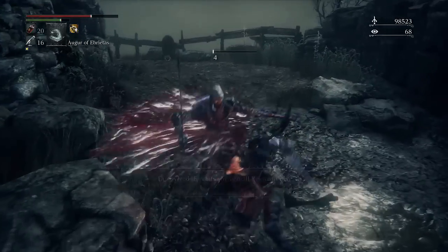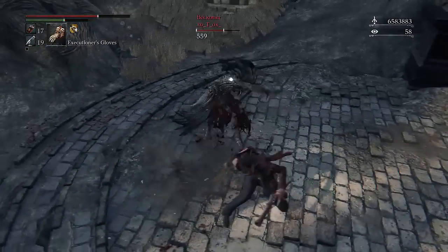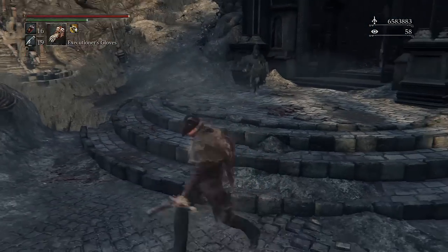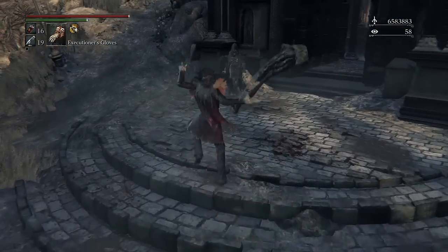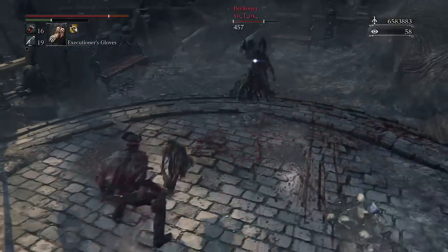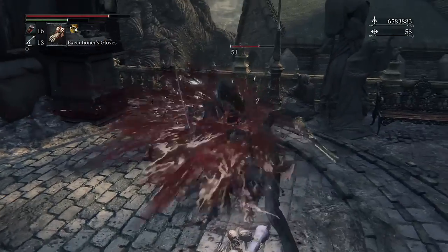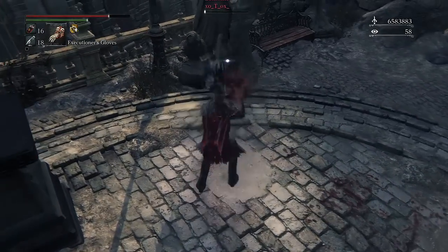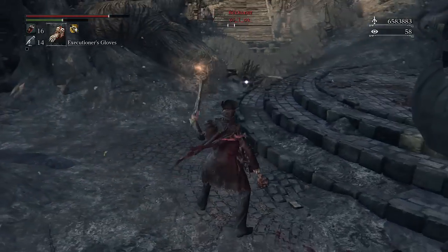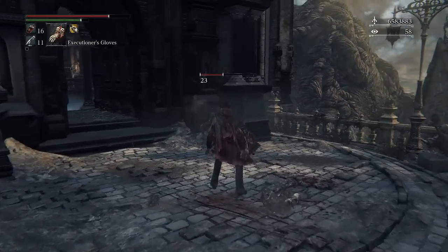A lot of my Bloodborne viewers know that the Amygdalan Arm is my favorite weapon. One of the reasons is because there's actually a lot of thought that went into this weapon — it actually makes sense in the world, even mechanically. They didn't just throw it together. The second thing is it doesn't feel overpowered nor underpowered. If you learn the moveset you get rewarded by mastering it, not just by damage like most other weapons in Bloodborne.